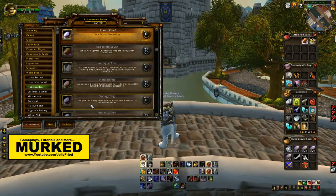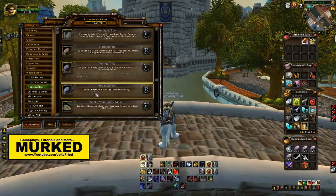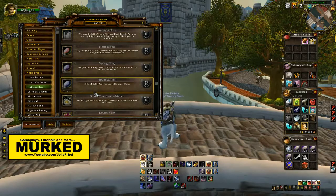We've got 'Spring Fling': find your pet rabbit another one to love in each of the towns listed — Azuremyst, Gadgetzan, Booty Bay, Ironforge. That's when you get your pet eggs and they have little baby rabbits.